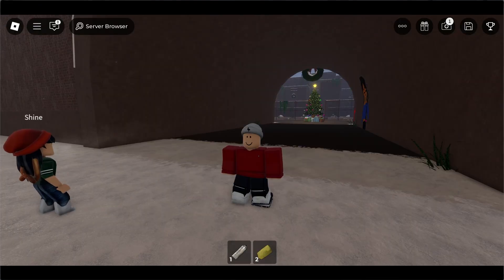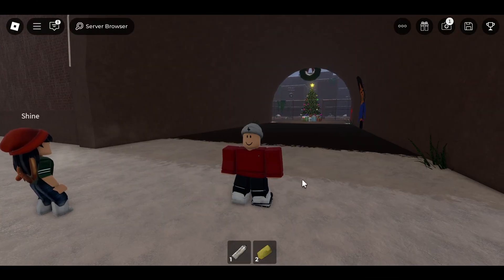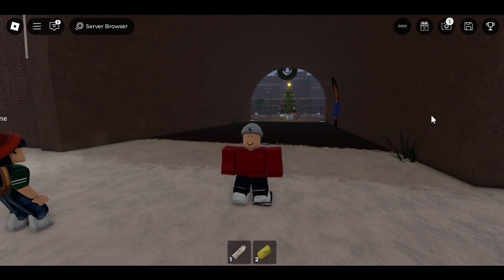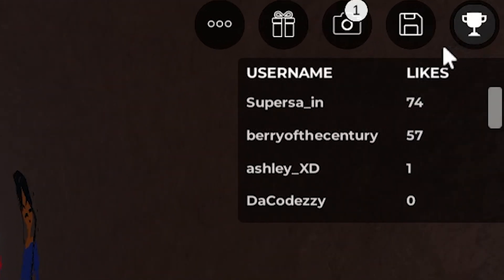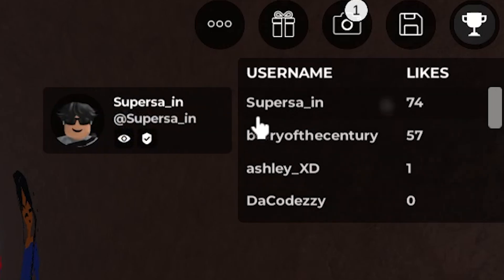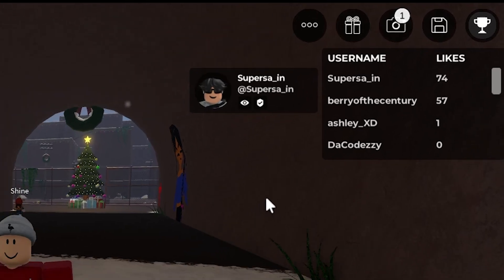To vote kick players in Roblox Spray Paint, go to the top right hand side of your screen and choose the person you want to vote kick. There will be a little icon next to their name with a hammer on it. To get this icon, you have to be in a server for more than two hours.